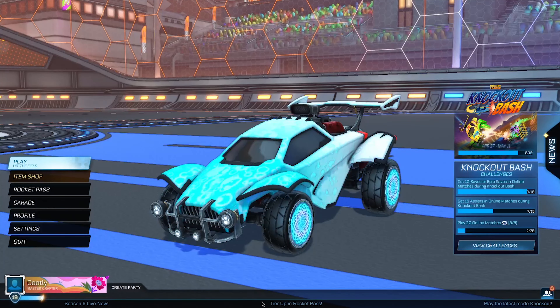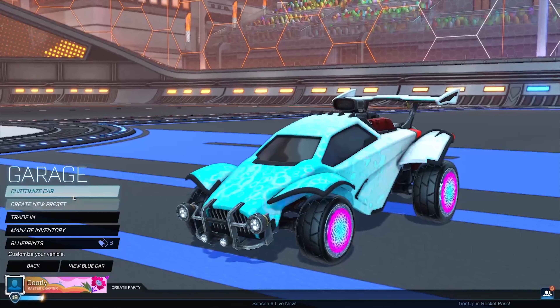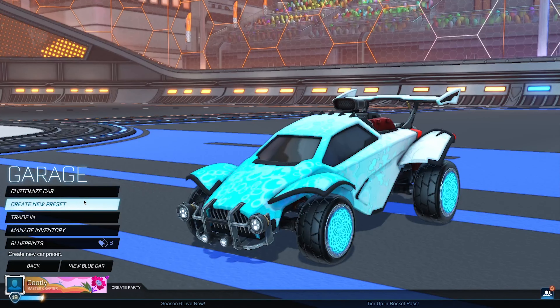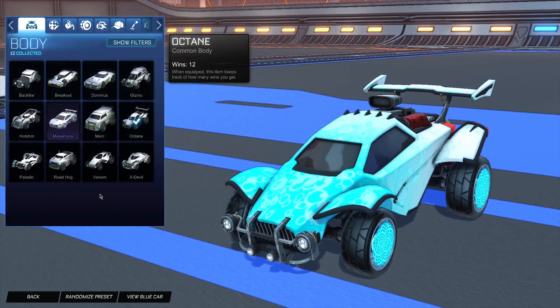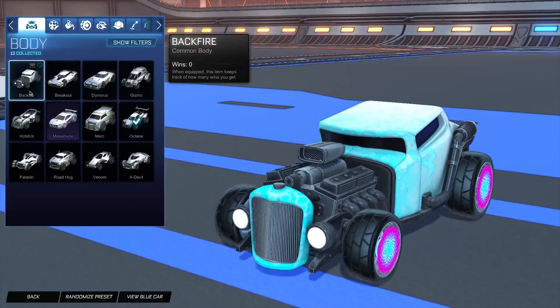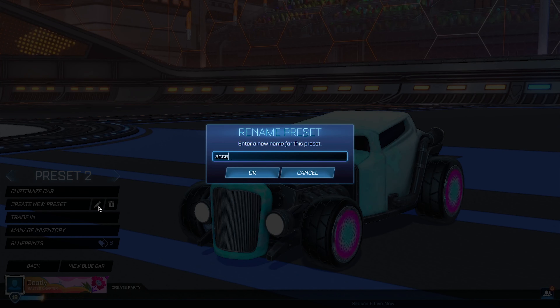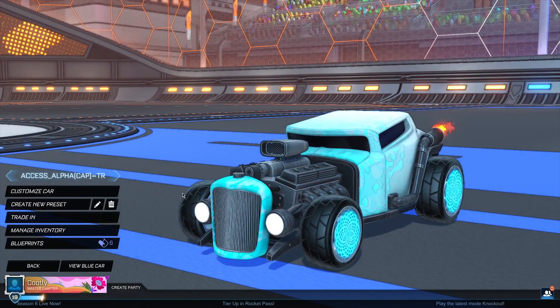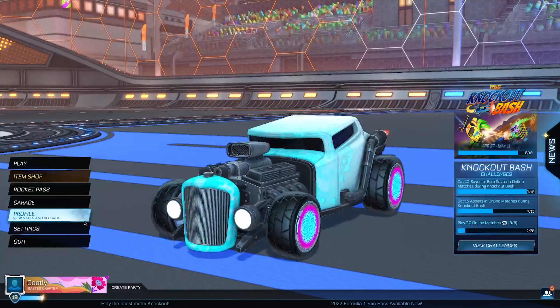Alright, so to start off, head into the garage. When you're in the garage, go ahead and create a new preset. Once you've created the new preset, you'll have to switch to the Backfire — it's very important that you switch to the Backfire. Then you need to rename this preset: type 'axis_alpha[cap]=tr', where 'tr' stands for true. Click accept. You've now named your new preset, so go back to the main menu.